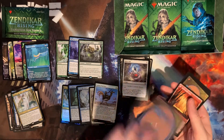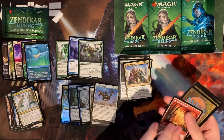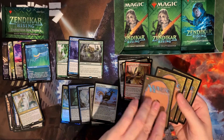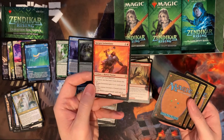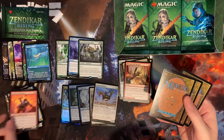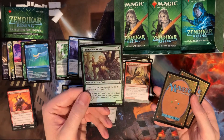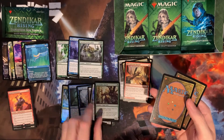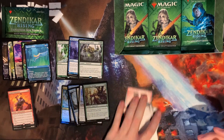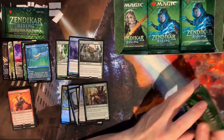Relic Vial, Spoils of Adventure, another Spike Field Hazard — good card to have multiples of. Looks like we get a foil pack, so our rare is Kargan Intimidator. The old cowards can't block warriors, a classic from Future Sight.